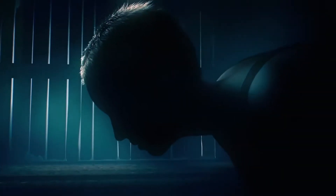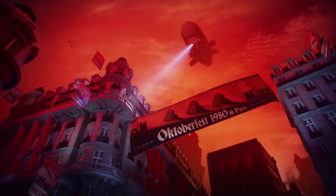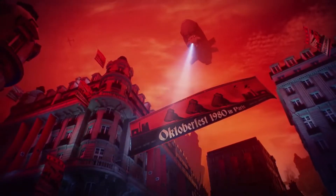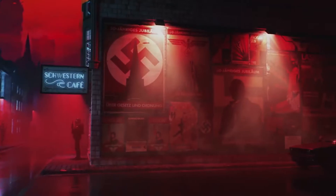The next Wolfenstein game is called Youngblood. The main characters are Jessica and Sophia, who are trying to resist the Nazis during the 1980s in Paris. The game is designed to be a co-op experience meaning two players can fight together in the story, and this will release in 2019. We also received an announcement about a VR Wolfenstein game called Cyberpilot, where you play as a hacker who tries to break into and sabotage the Nazi regime in order to aid the French resistance.